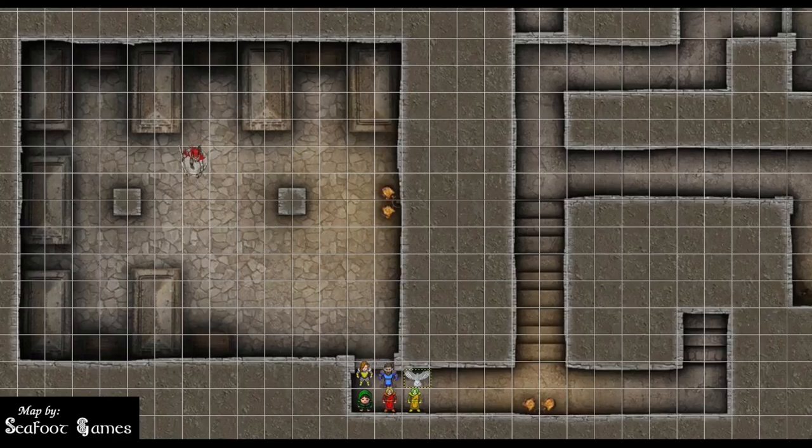21 total hits for 18 damage. After that is the mummy's legendary action — the mummy is going to use Whirlwind of Sand. This takes two of its actions; it magically transforms into a whirlwind of sand, moves 60 feet, then reverts to normal form. We're having this fight in the hallway — that's exciting!